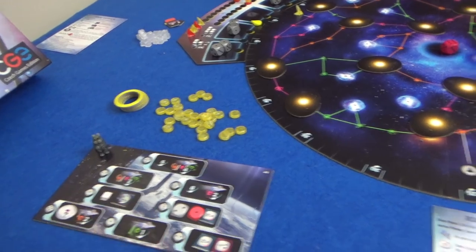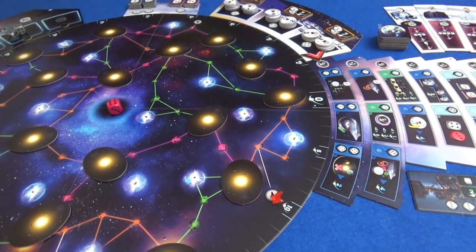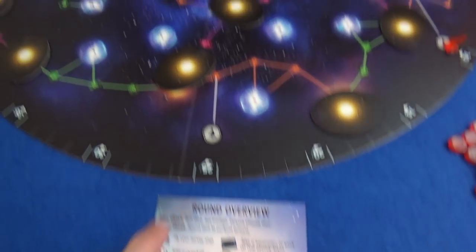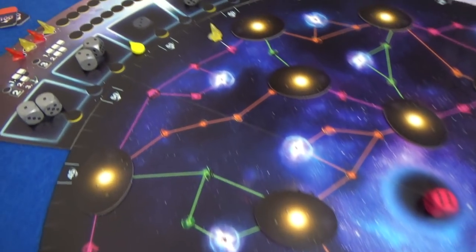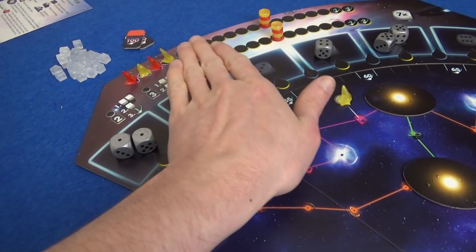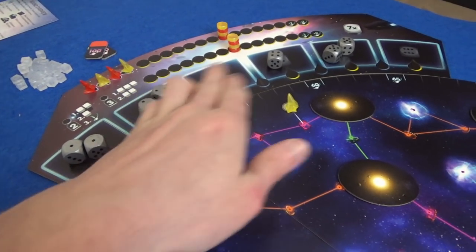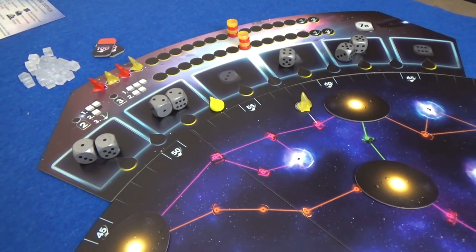I'm playing a two-player game today against Little Glass Marsy, and we are starting on the outside of space and trying to explore what we can. The first thing that happens in a round is the dice phase — we roll the dice. There are seven in a two- or three-player game. Then we set the median. This is an important thing in Pulsar. We look at the median dice: with seven dice, you count to the fourth die. The median would go there.